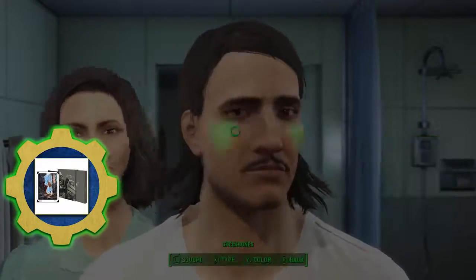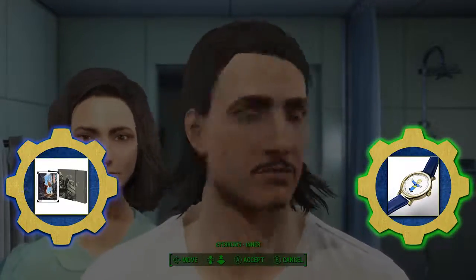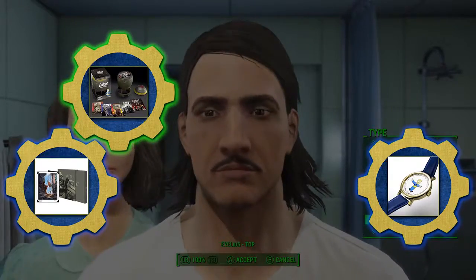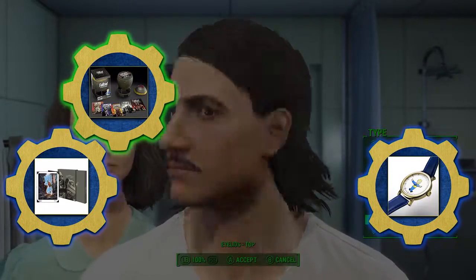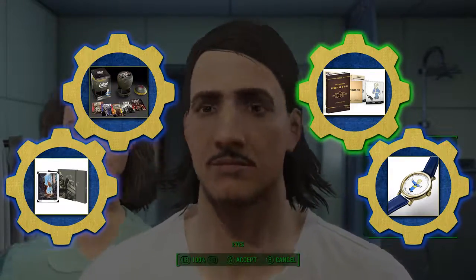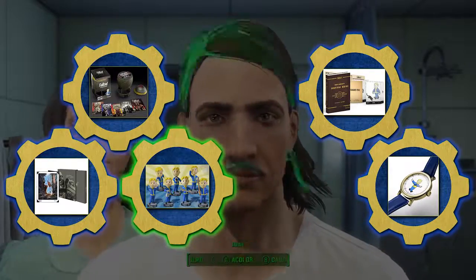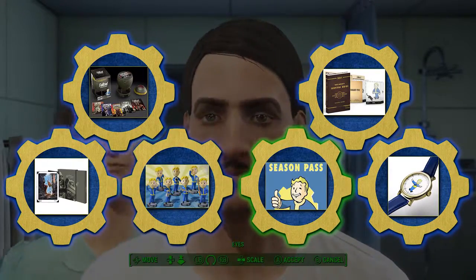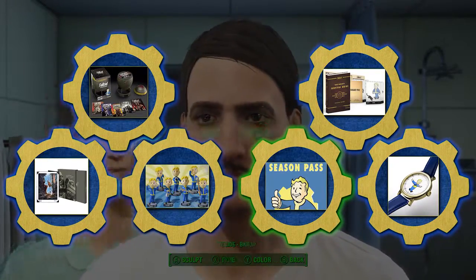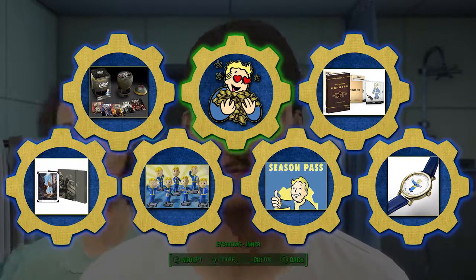including the lavishly limited edition concept art of Fallout 4, the voluptuous Vaultboy watch, the righteously rotund Fallout anthology, the curiously collectible collector's edition survival guide. Prepare to be bedazzled by boisterous bobbleheads, and be sufficiently seduced by sensationally succulent season passes, and more with Fallout 4's Fantastic Face-Off!